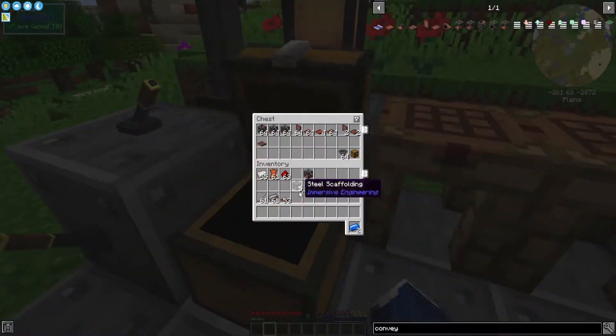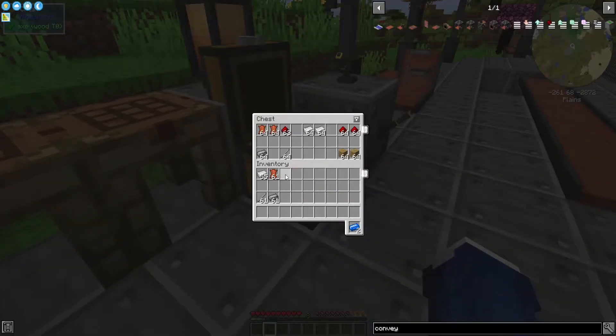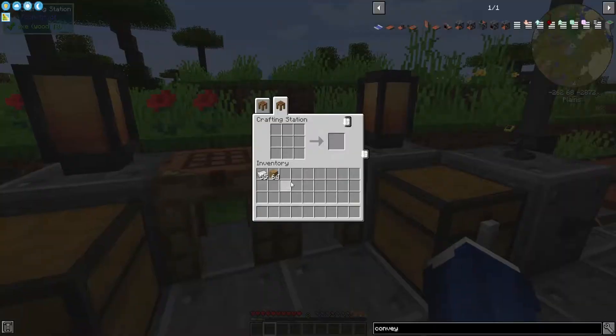Now that you have all of these conveyor belts, there's one more thing that will help a lot with this tutorial: iron ingots and oak planks, the base ingredients for a hopper. Hoppers are really good for moving items out of chests and onto conveyor belts and vice versa.